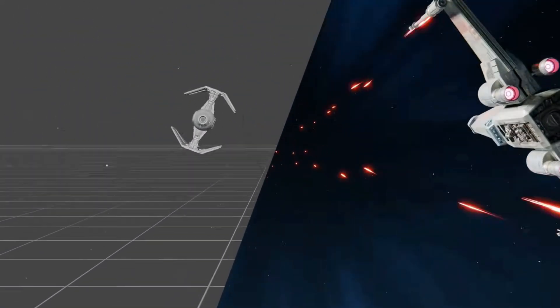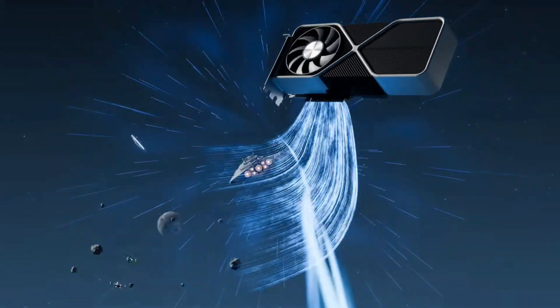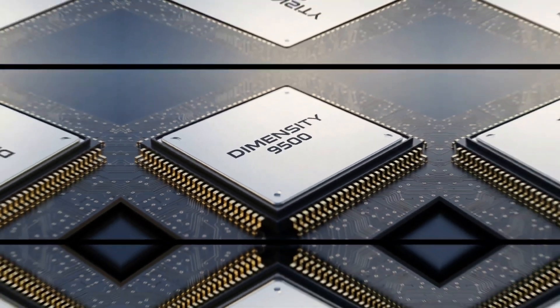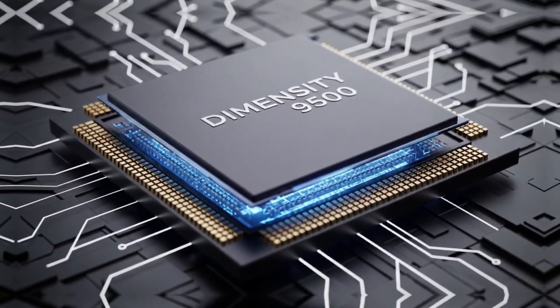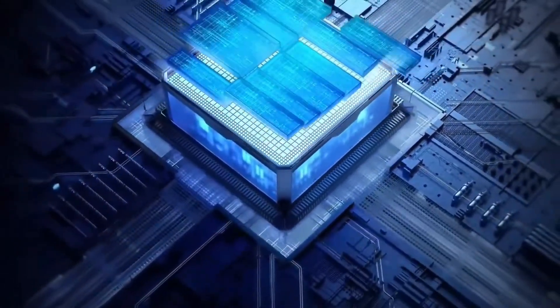Now, ray tracing on mobile isn't super common yet. Only a few games like Diablo Immortal, War Thunder, Honor of Kings, and Arena Blackout support it right now. But if this leak is legit, the Dimensity 9500 might be the chip that finally makes ray tracing a big deal on phones — next-level visuals with reflections and lighting that make games look like they're running on a high-end PC. The leak says unspecified titles could hit 100-plus FPS with ray tracing turned on, which is wild for a phone.